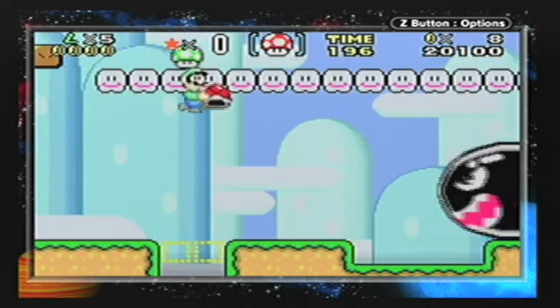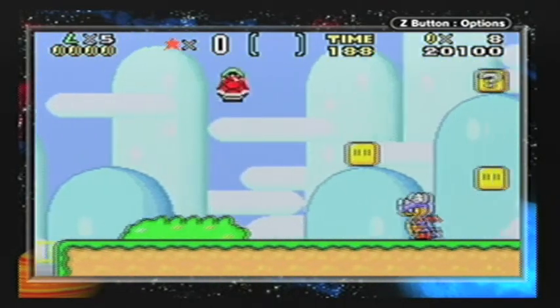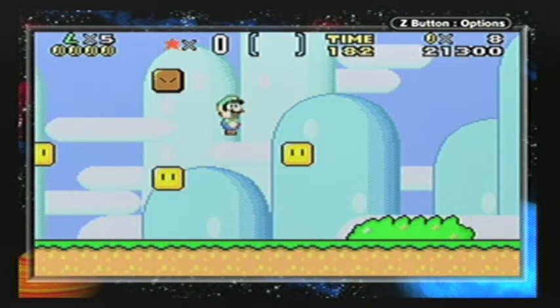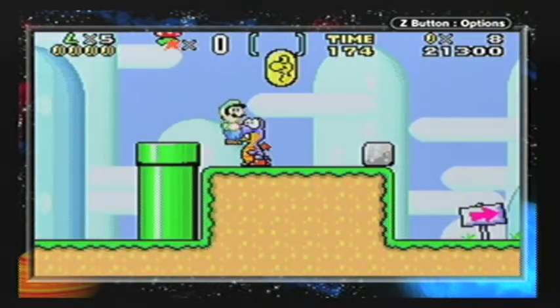Over here we get a one-up. Oh no, I got hit by that Banzai Bill. One-up. If I die on the first level, I swear to god I will never be able to live that down. Okay good, we got a mushroom. I'm just going to start running. Run, Luigi, just get on with it.